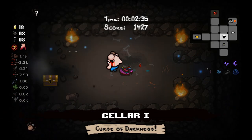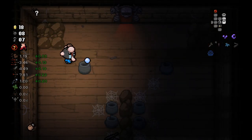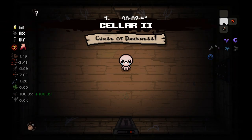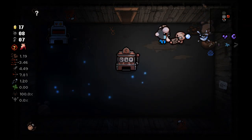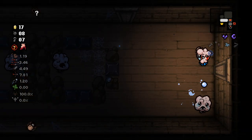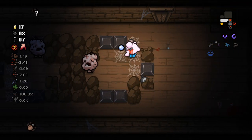There isn't actually a shop on this floor, which is interesting — I thought there would be, but I guess not. But even though we just picked up a tier-down item, we do get some damage as well, as that is the nice thing about Libra. It really does balance out everything.